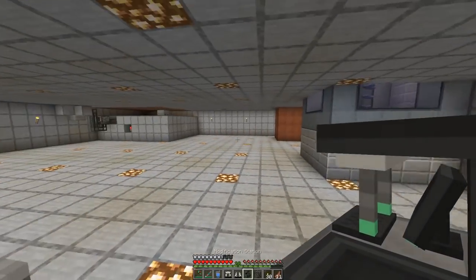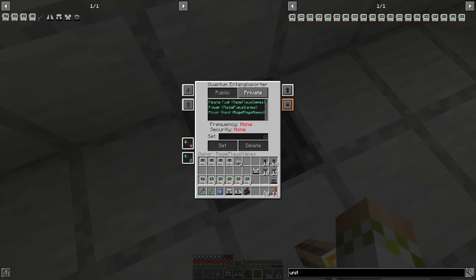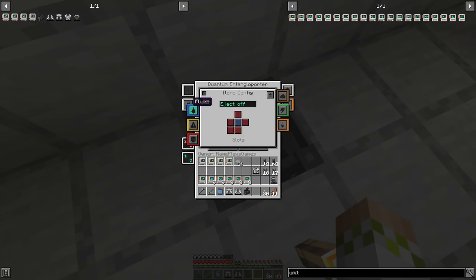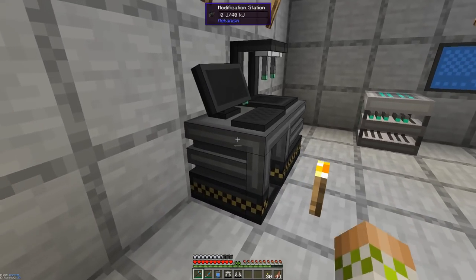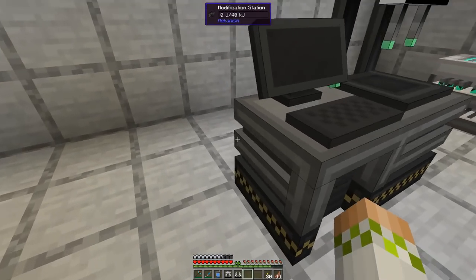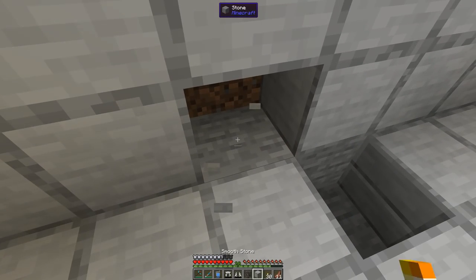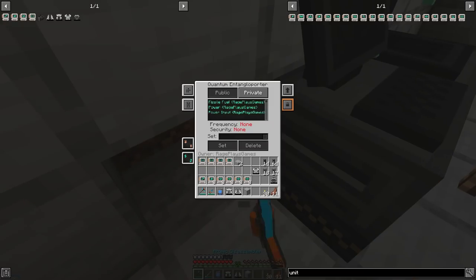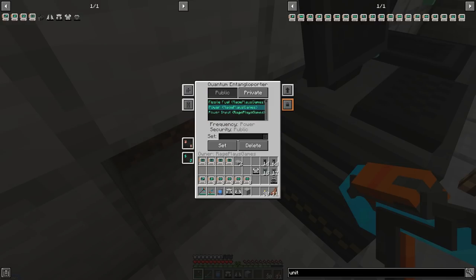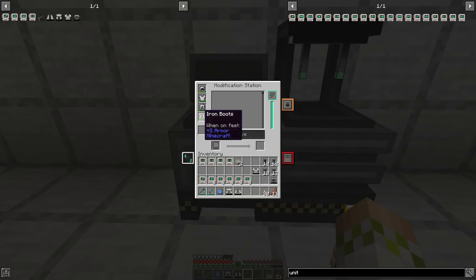So we'll set this up downstairs, and we're probably going to put it right over here in this corner by the storage system. We'll throw down the quantum entanglement porter. We'll set it on the power and make sure it's configured so that energy is coming out of every side. And then we're going to put down the modification station. The input's right there so we actually need to move it over one. So we'll put it right here in the different portion of the wall. Now everything's good. We got power going in the back. You can see it's over here fully charged and it shows us our current armor right here.